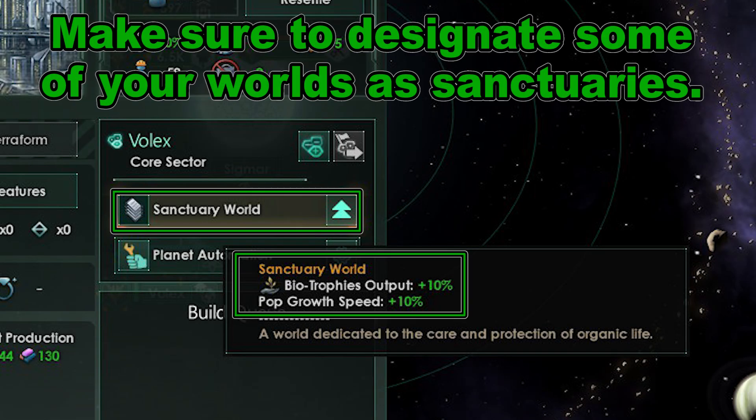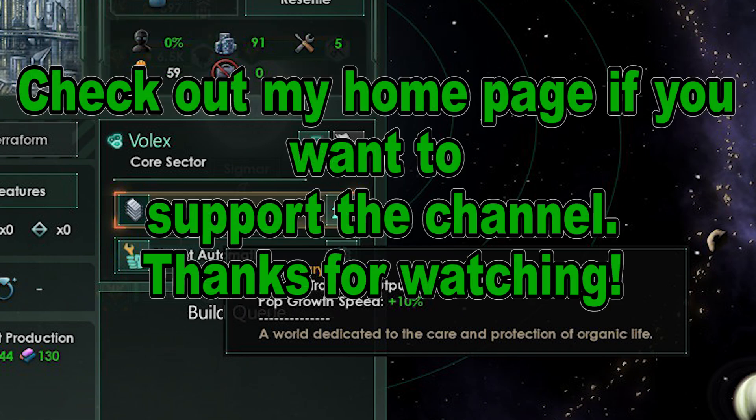Make sure you designate sanctuary worlds and fill them with sanctuaries as well. That's all I got for now — I believe I have covered most of how to play Rogue Servitor. Hopefully this helped. I'll see you next time.